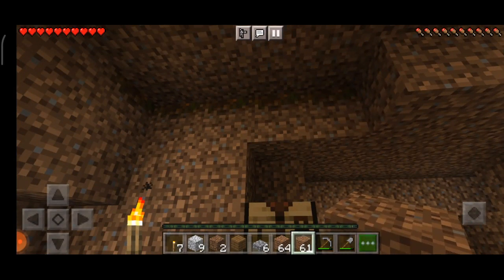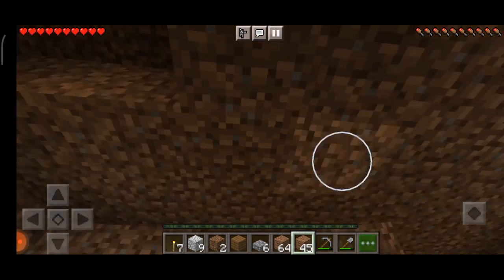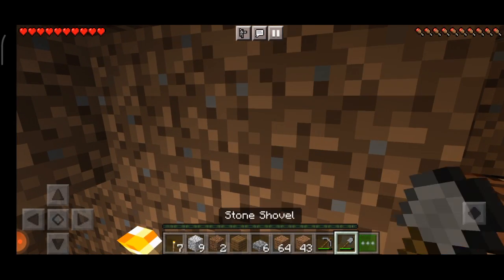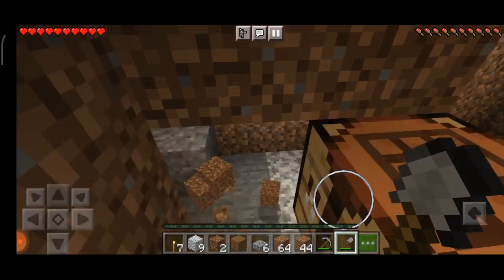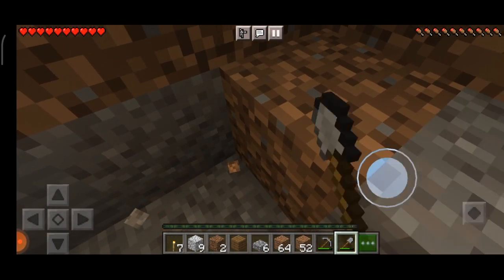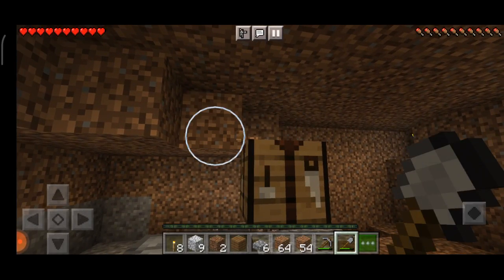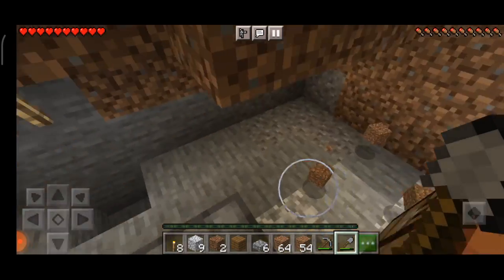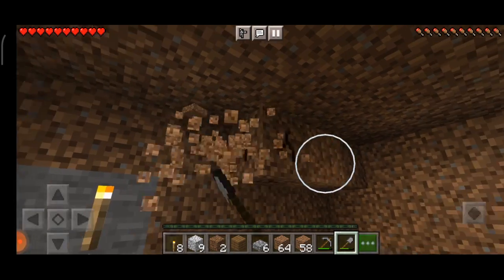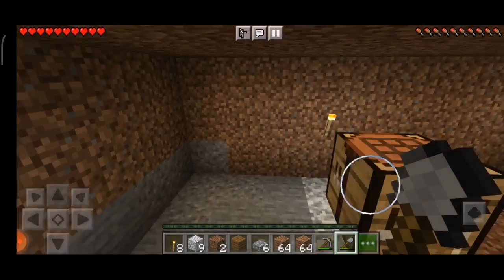Let me cover the top up with my dirt because I have too much of it. If I take one more block I'll reveal the outer world, and we don't want that — it's still nighttime. I need to keep that torch. There's my hole that I dug. I've learned that you can't make concrete directly but you can make concrete powder and mine it to get concrete — easy! I still don't have any more coarse dirt — how did I even get it originally?